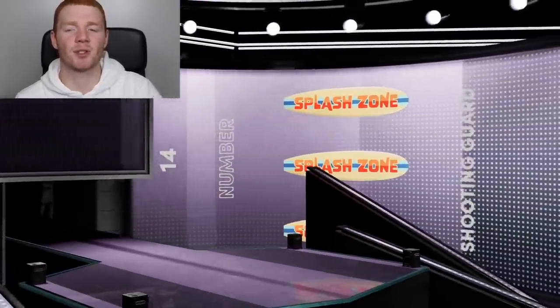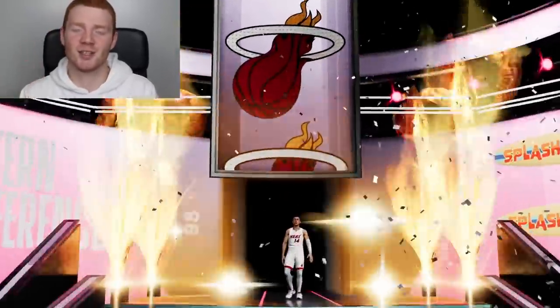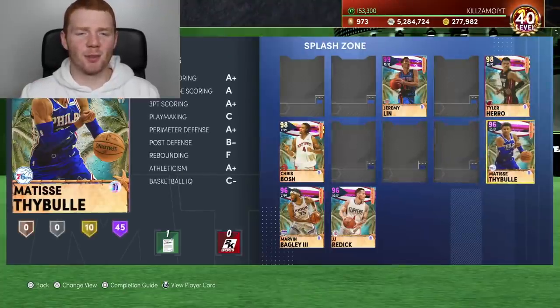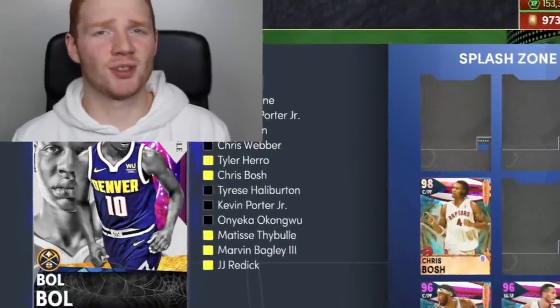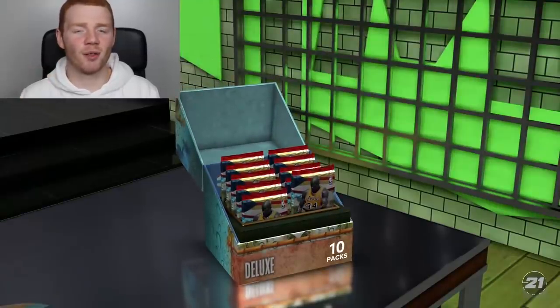And this one is going to be number 14 — that looks like it's going to be Tyler Hero, who I love seeing in these packs. So Splash Zone Tyler Hero, I'll take it. After one box we've got six of the players, so I'm not actually complaining with that, that's pretty good. Hopefully we can add some more to try and get this Bol Bol in this pack opening, though I really don't think that's going to happen. We're going to need to open up quite a few more packs and also get some pretty good luck.